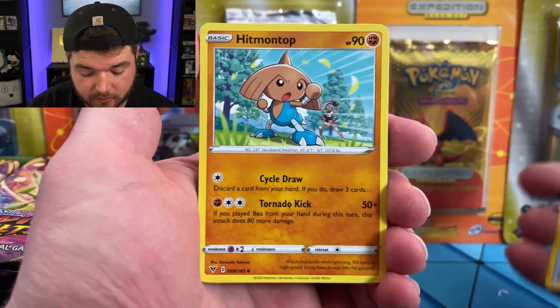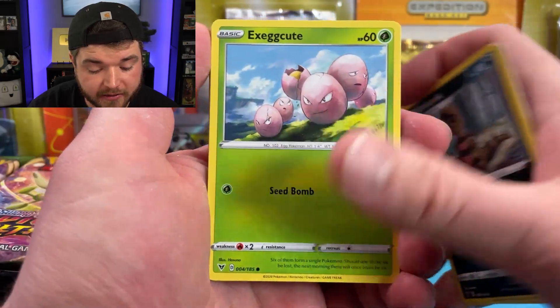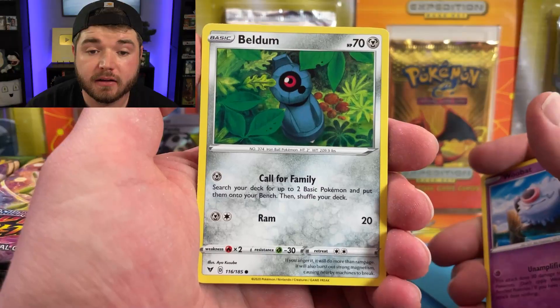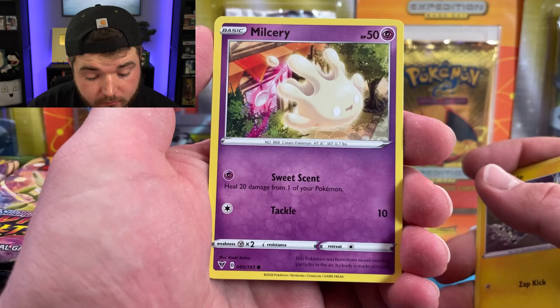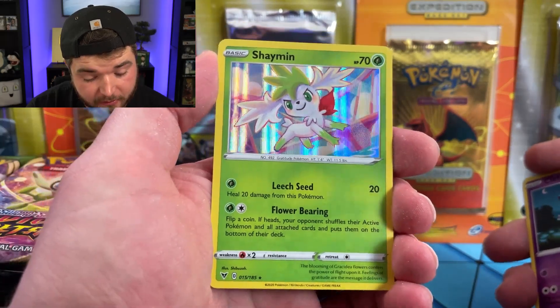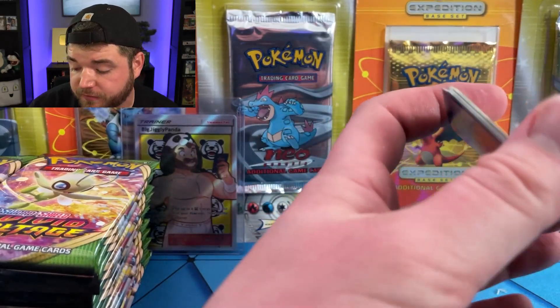We have a Hero's Metal on top. Krokorok, Exeggcute — he's just going to be in every pack. So is Woobat, apparently. Veldum — he looks so sad, like did somebody forget their Veldum in the woods? Charmander, Blitzle, Milk — that is Moomoo Milk, Wiener Juice. We have a Reverse Holo Clefairy, and a nice Holo Shaman. That's pretty. I like that form of Shaman. There are a couple of forms of Shaman, just like Zygarde. Zygarde has like 173 different forms.